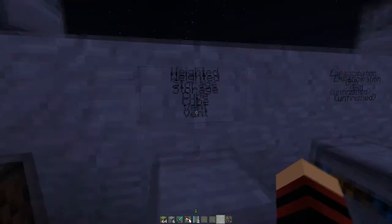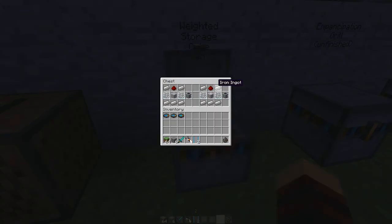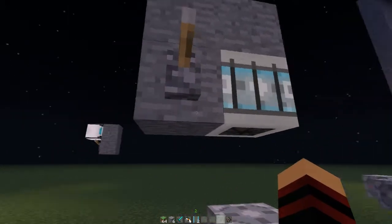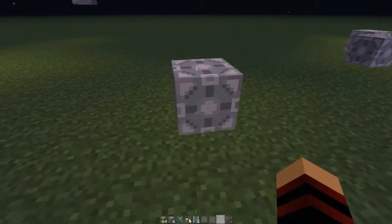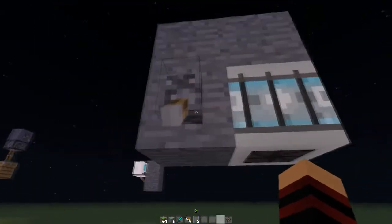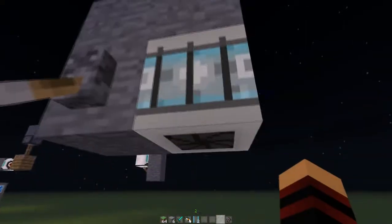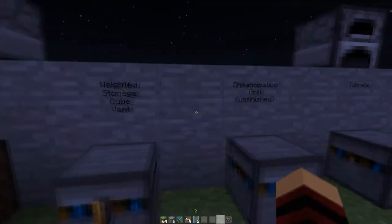So now we're on the weighted storage cube vents. This is something you can implement in portal adventure maps. These are the crafting recipes for the weighted storage cube vent and the weighted companion cube vent — you need a weighted storage cube for each. If you hook it up to redstone and a lever, it will drop a weighted storage cube, and if you do it again, it will replace it for a new one.